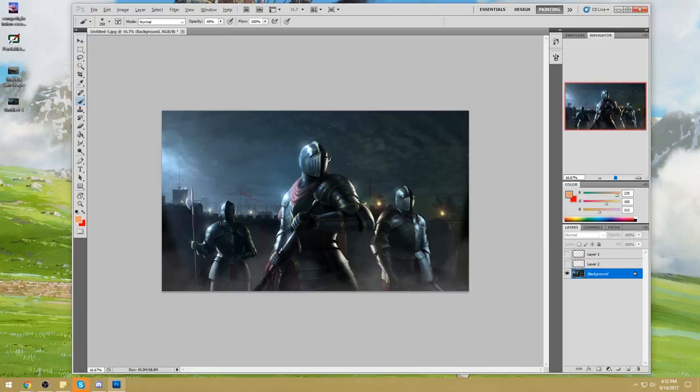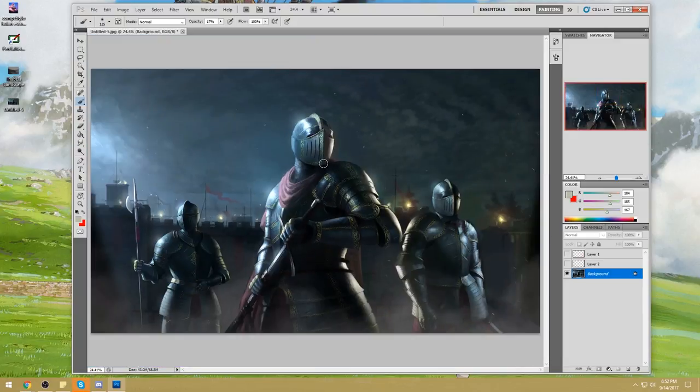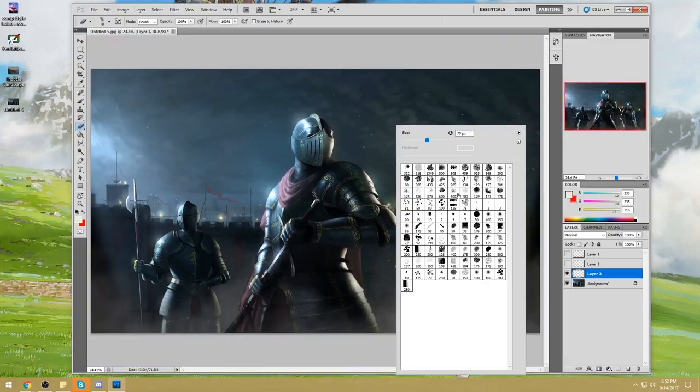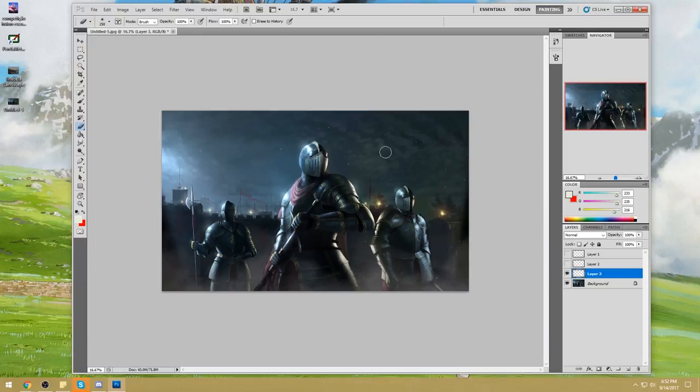This guy right here — his helmet is too dark all the way around. His helmet needs to get lighter around the edge. The very top of the helmet's tip should be the one that gets light, not the side of the helmet. Basically the tip right here should be getting the highlight, not the side. You threw it on the side, which makes no sense because it's not sticking out far enough to capture that bounce light.